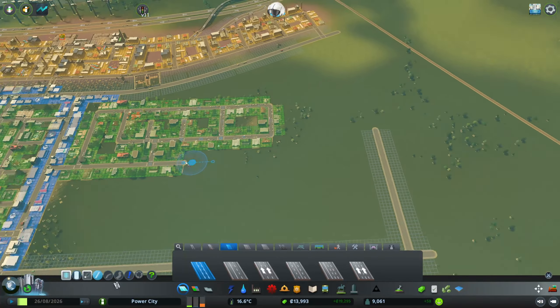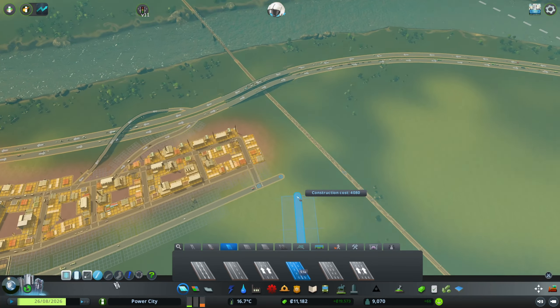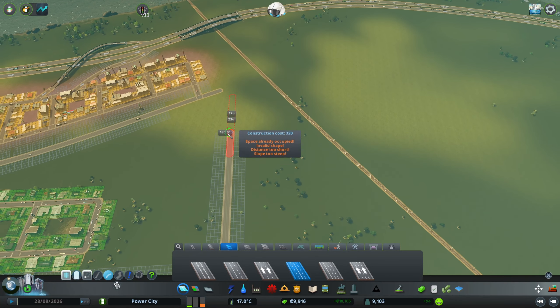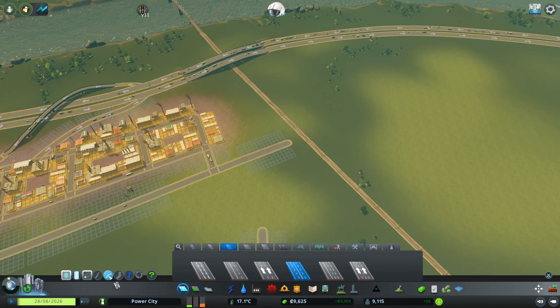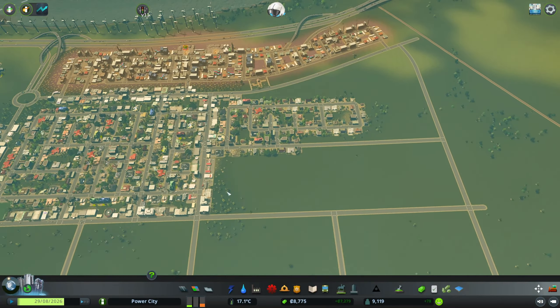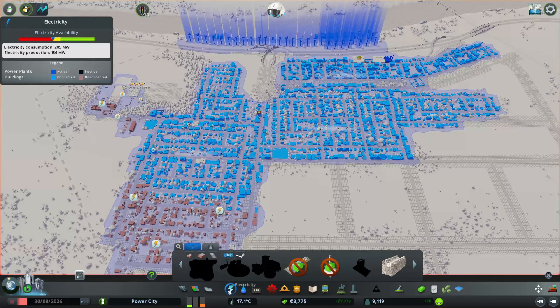This road comes all the way to the end, just like that. We'll bring this out a little further and build out this little area. We'll put a bunch more little neighborhoods. Oh — we're running out of power.